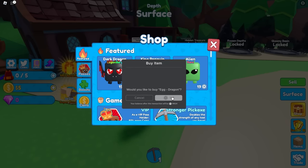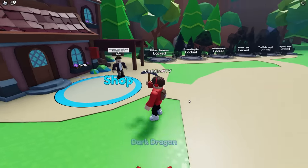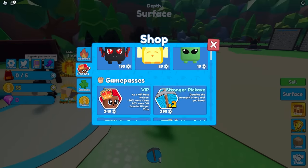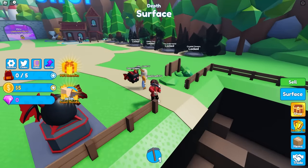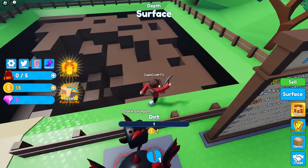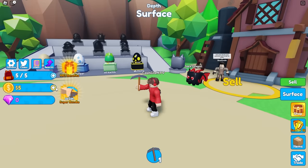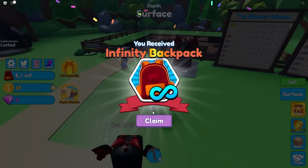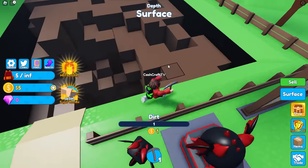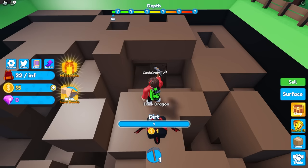I'm gonna buy this OP pet — it's called the dark dragon, 200 Robux. I don't even know what it does but I'm buying it anyways. I have my very own little dragon — this is so cool! I just click equip, there we go. It's making me dig so much faster! I also need to upgrade my backpack so I don't have to sell every five minutes — the infinity backpack, 800 Robux.